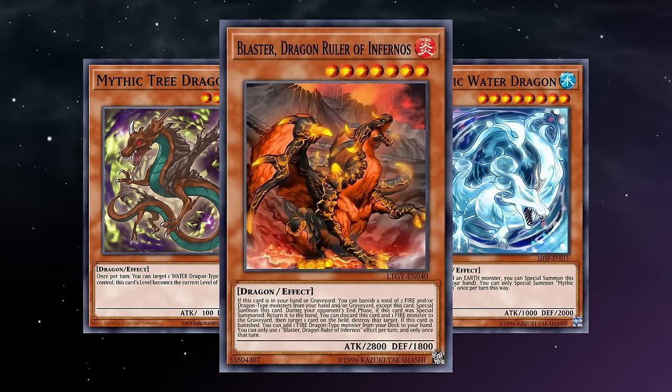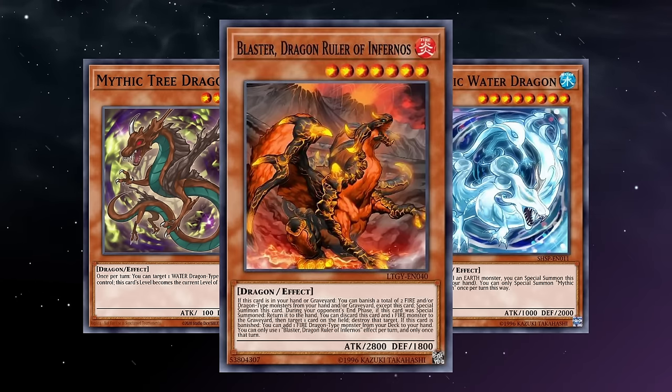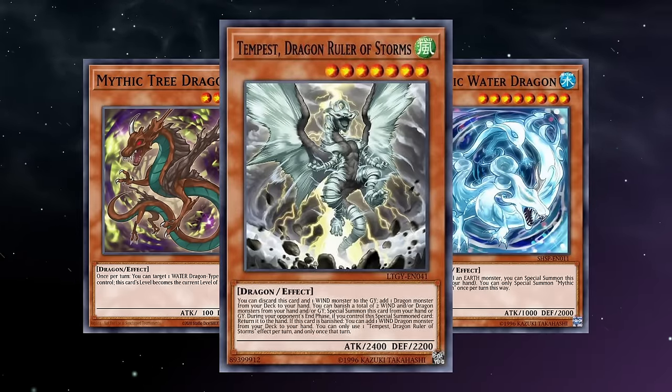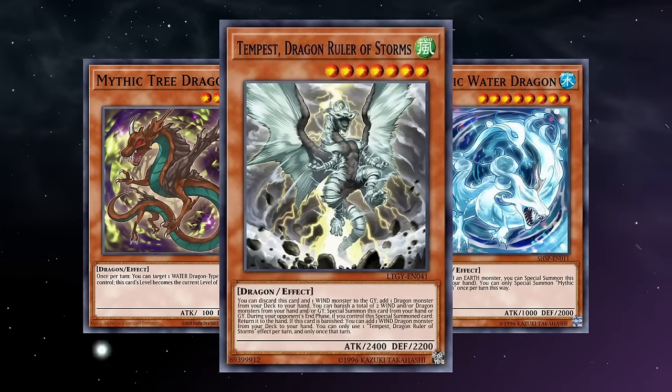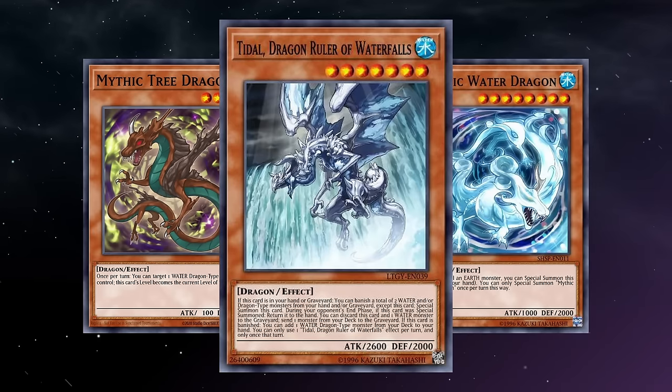The baby rulers could easily pitch the adult rulers from the hand to summon another adult ruler, and that would pair with the Blaster we summoned to make a rank 7. Now we have two more materials engraved to fuel our ruler summons. And if the ruler we summoned was Tempest, it hasn't even used its effect yet — so if you detach it, you can banish some more material from your grave to summon it back. For a time, these cards would become so notorious that banning was the only way to curb their toxic influence on the game. But slowly, these rulers are beginning to return, with all but one of them being limited — that being Tidal — and I wouldn't count on it being forbidden for much longer.